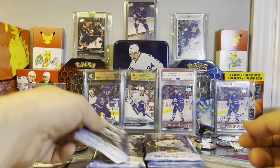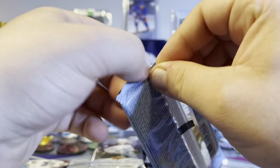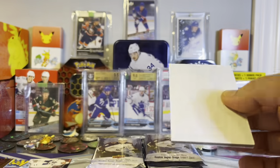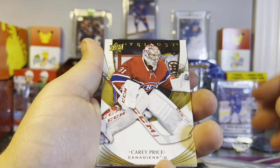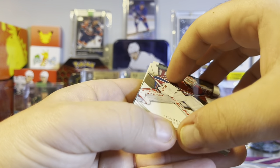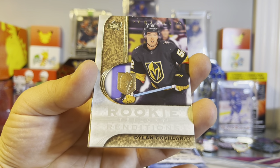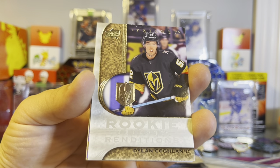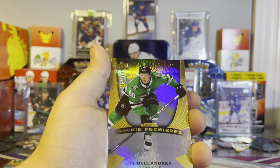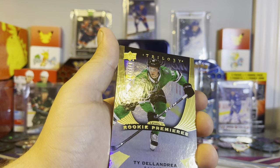Either way, we got our second pack here. Hope for something better, maybe an auto. We got another base card - Carey Price. These are stuck together. Okay, our second card is gonna be a Rookie Renditions - we got Dylan Coughlin of the Vegas Golden Knights, just a normal one, nothing too crazy. The last card is Ty Delangio Rookie Premieres, 406 out of 999. So nothing too crazy from these.